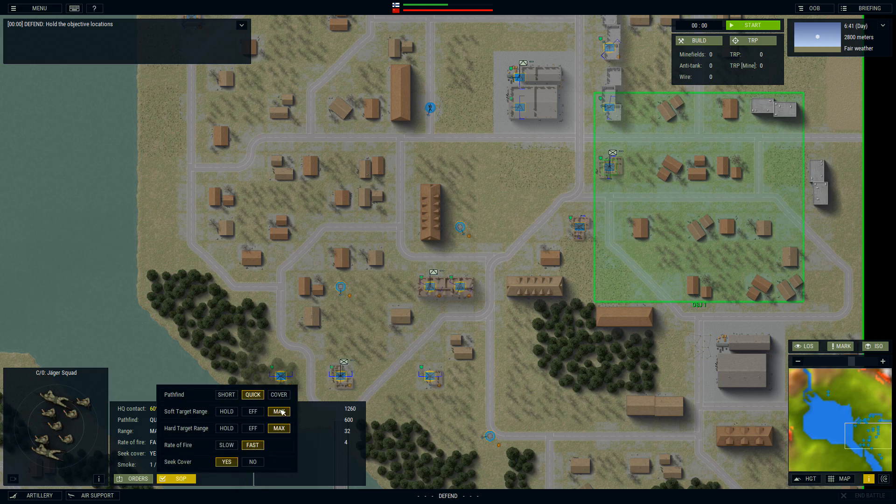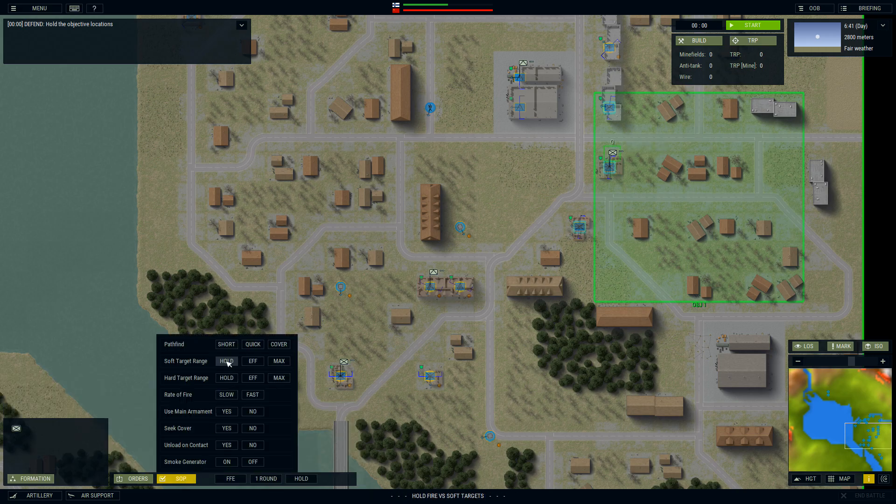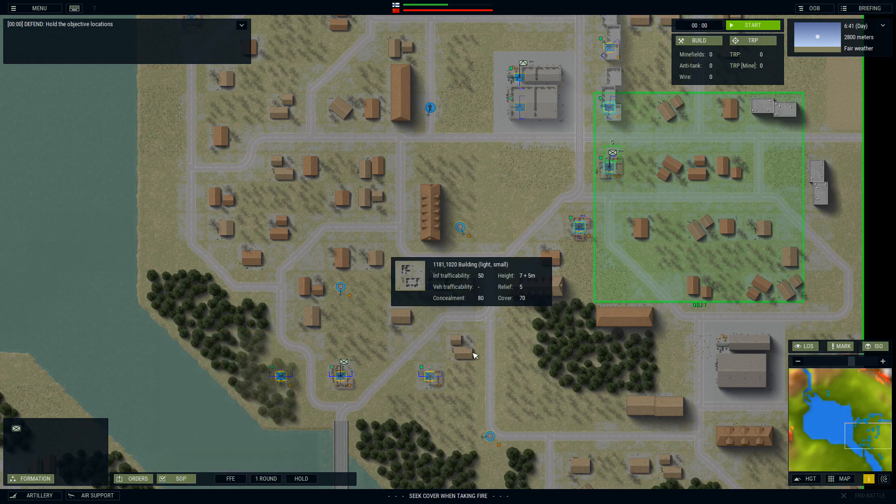What is their standard operating procedure? That's not good — I don't want max range. Let's select the whole formation and tell them to hold fire, stay in cover when you move, and seek cover if fired upon. I think that's all I want to do. Let's go ahead and start the game.